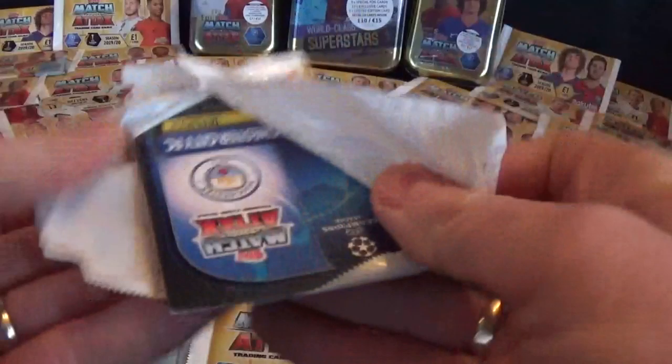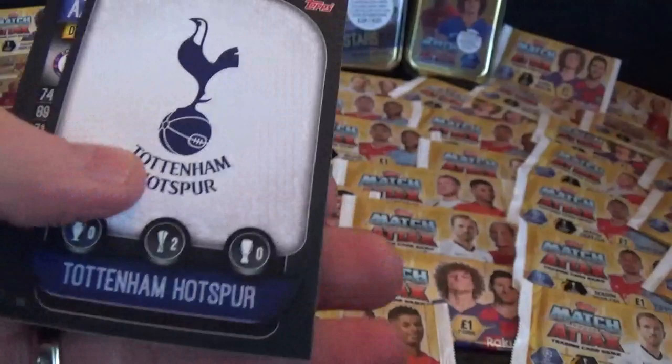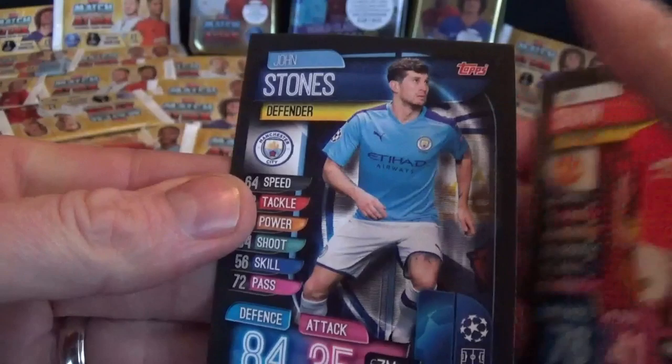Let's go for another one-pound pack. We have MVP card Van Dijk - let's put him with Lewandowski. Tottenham Hotspur club badge again, Azpilicueta, De Vrij, Denea, Luke Shaw and John Stones. Good cards! Let me know how you're doing at home with your collection as well.